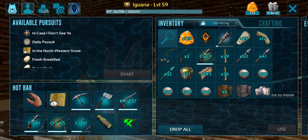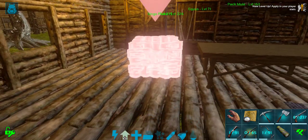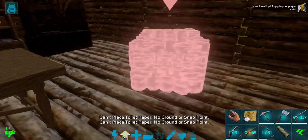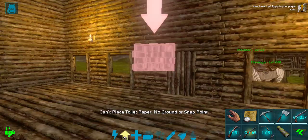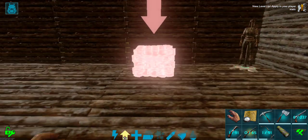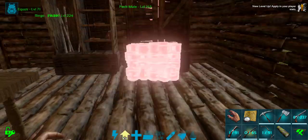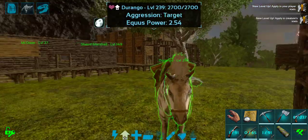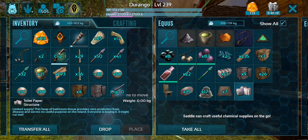Definitely need to place this toilet paper. It needs to be prominent. Oh, can I not place it on this? Why can't I place it on a foundation? Plans ruined. That would have been so much better. They should make this stackable. You definitely should be able to place this inside a building. I'm upset. I will save it for another time when we need it. That is the definition of hoarding. That's what we're going to do.